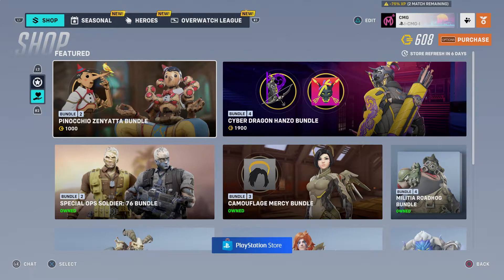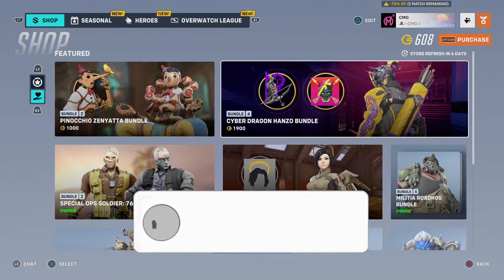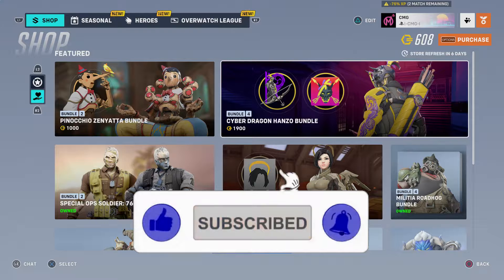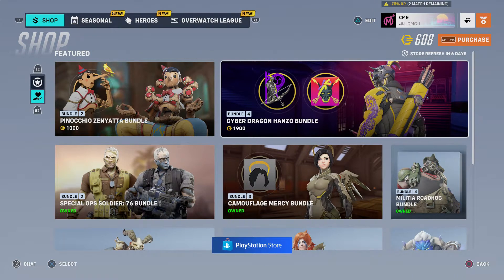The final legendary skin for season 4 to roll out in the shop is Pinocchio Zenyatta. There's basically the legendary skin and an additional spray. There's also the Cyborg Dragon Hanzo bundle that's now available again, so if you want to buy the Cyborg Dragon Hanzo from season 1 you can go ahead and do that right now.